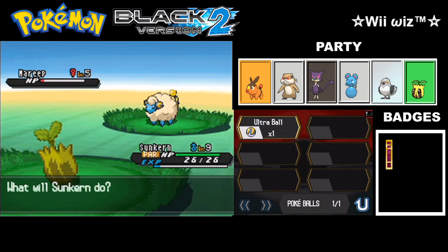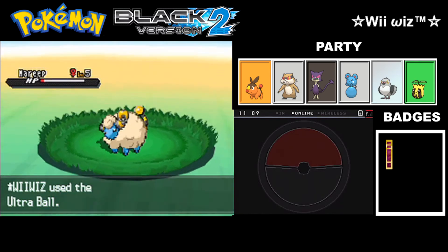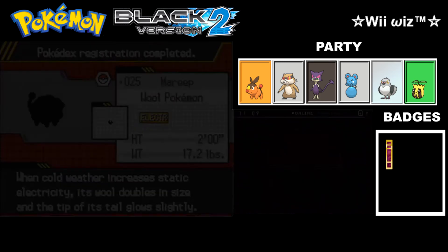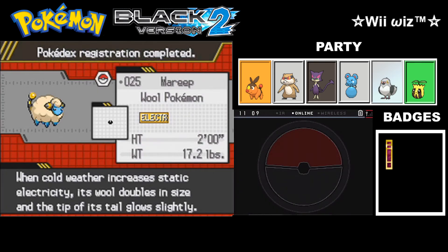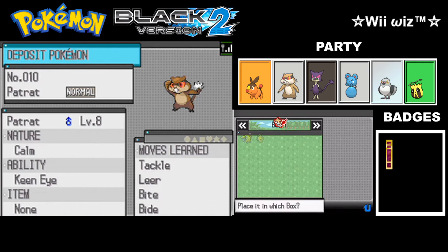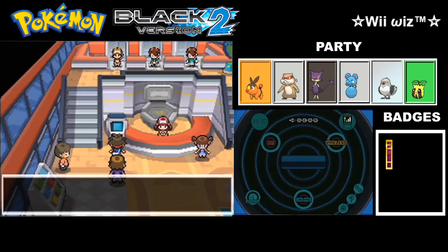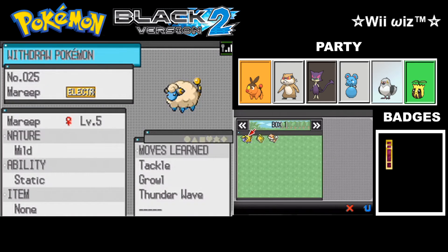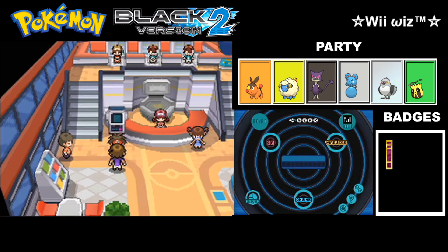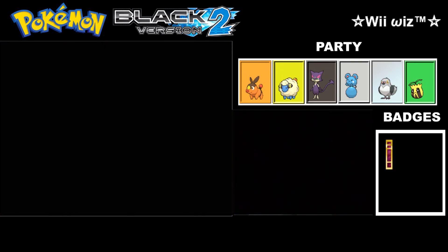There are plenty of Mareep later in the game, but I don't want to pass this opportunity. I'm going to use the Ultra Ball — I really hate to waste it this early, but I don't want to miss a good level Mareep. When cold weather increases static electricity, its wool doubles in size and the tip of its tail glows slightly. I'm probably going to make Patrat my HM slave, so I'm bringing Mareep into the party.